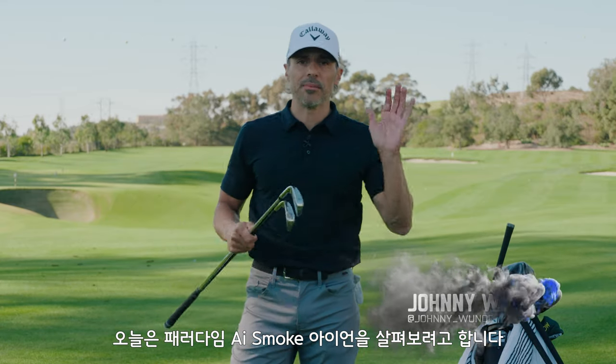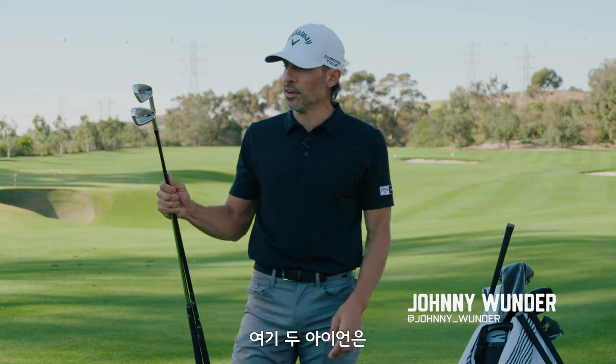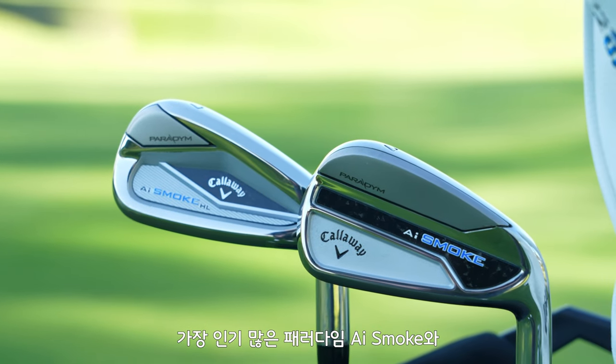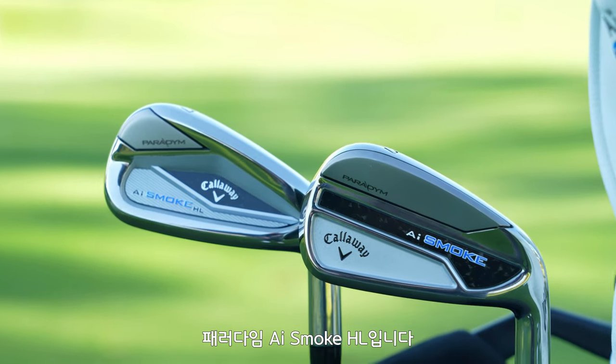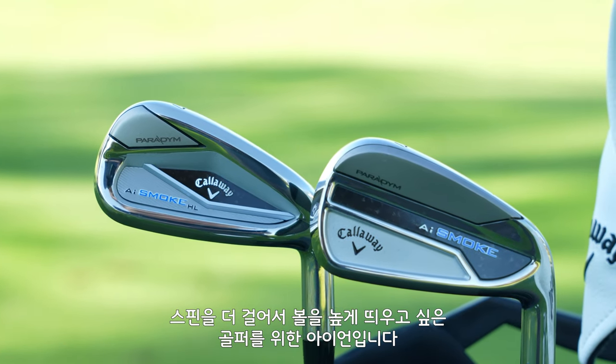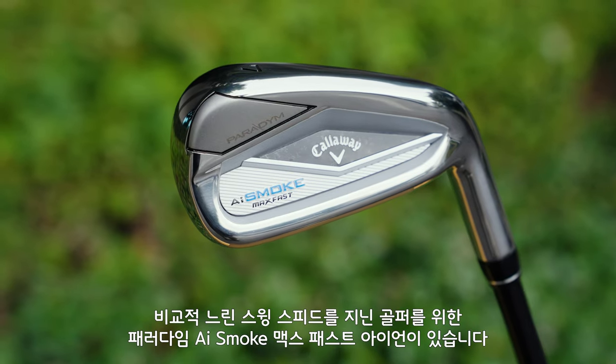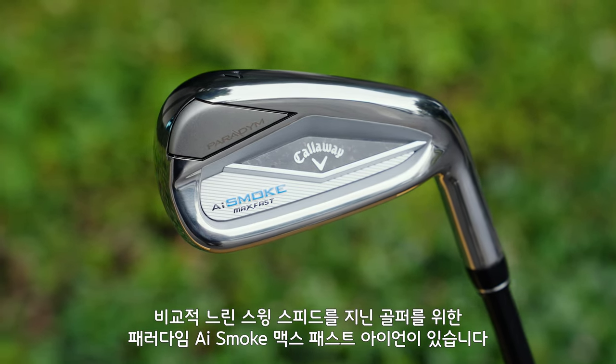Welcome to the world of wonder. We're here to talk about the Paradigm AI Smoke irons. We have three models total — I have two here. We have the Paradigm AI Smoke, which is kind of your hero iron. We have the Paradigm Smoke HL, which is a higher launch version for players looking to get the ball in the air with a little bit more spin. And then there is an AI Smoke Max Fast Iron for slower swing speeds.